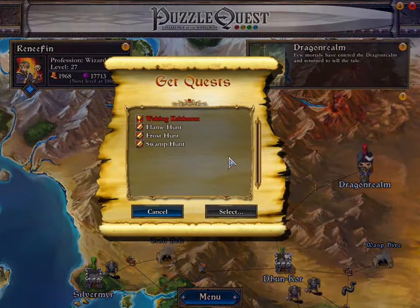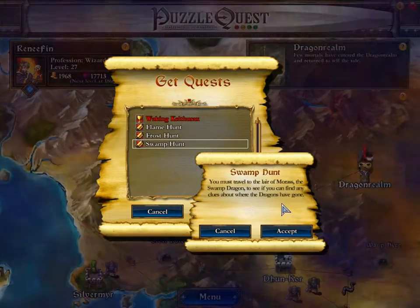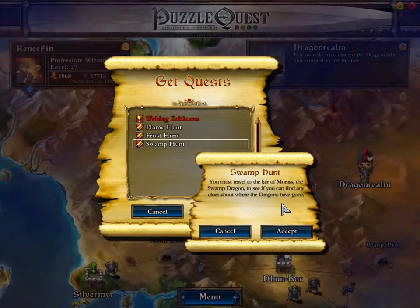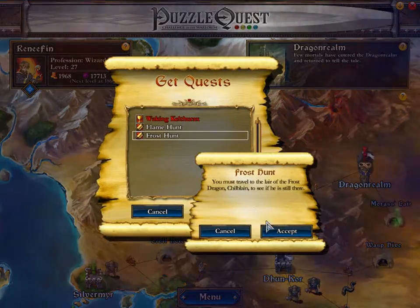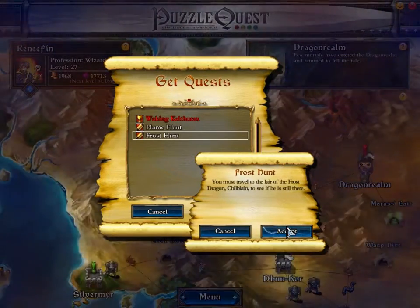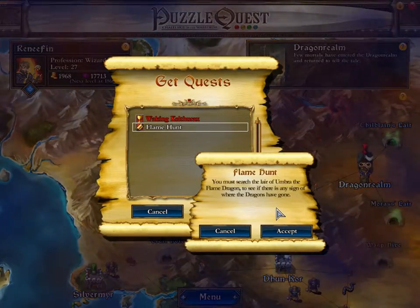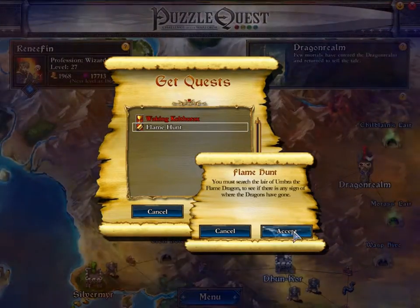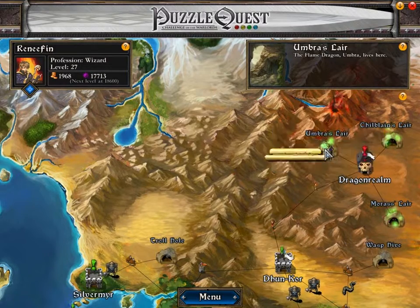So let's keep looking. Swamp Hunt — you must travel to the lair of morass, Swamp Dragon. We shall go there, as well as the lair of the frost dragon — we go there too. And finally, Umbra the flame dragon. We shall go to every single place.